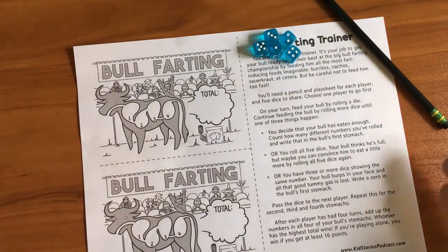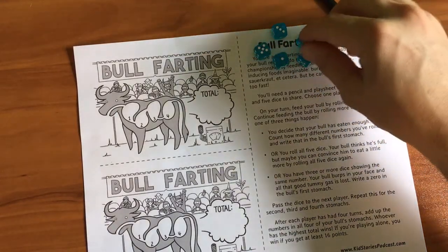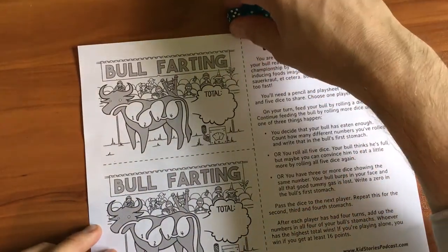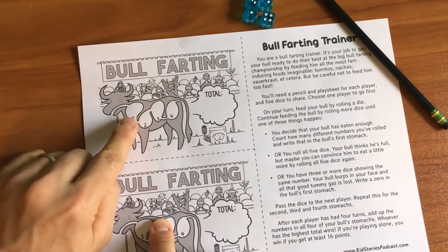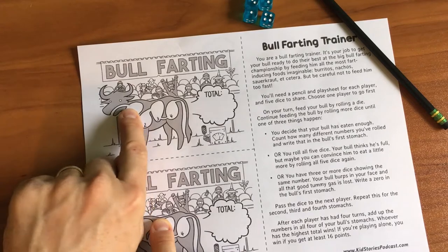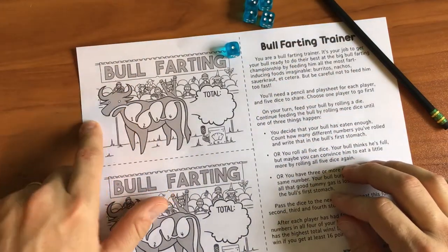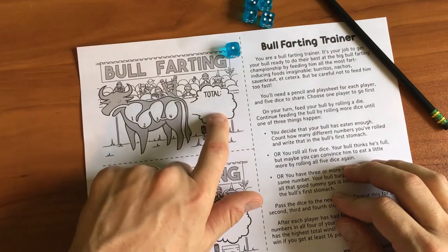On your turn, you feed your bull by rolling a die. You continue feeding the bull by rolling more dice until something happens. I like to play where we roll for each stomach. And if you get a matching number, then the bull will have eaten too fast — he will burp. And you will get a zero in the stomach. So any time you match numbers in a stomach with your dice rolling, the bull will burp and you will lose that stomach's point total. You won't score that stomach, and your total will be less.